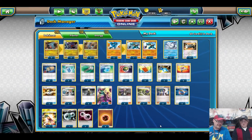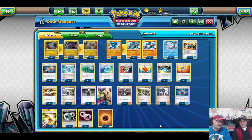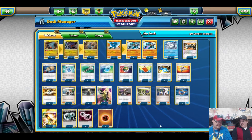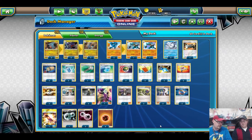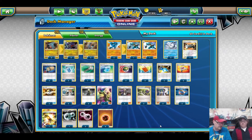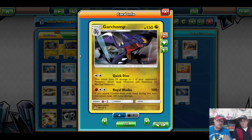We already went over Empoleon, so let's do the other starter deck. Now, to be perfectly honest, this is the list we ended up going with. It looks relatively normal, and the reason we're bringing it out so late is because we were trying to see if we could do something a little bit different. There's really no variant of Garchomp — it's kind of predictable.